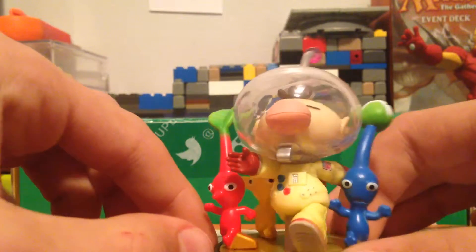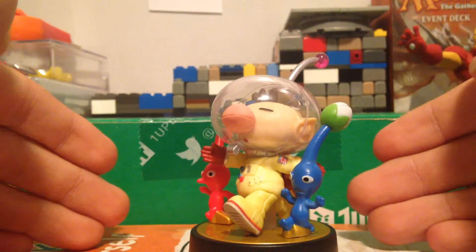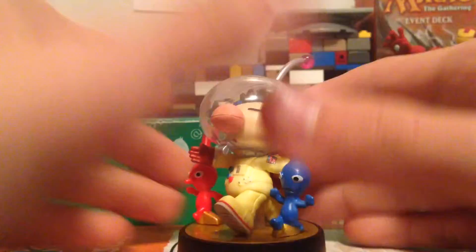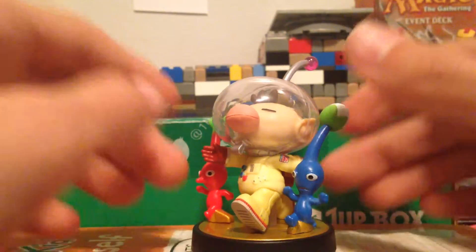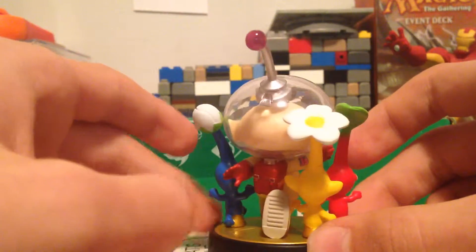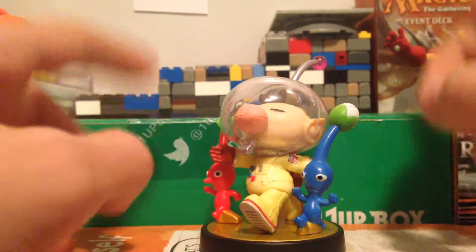On Olimar, he has a whistle here — and when you use it, it will technically tell all of his Pikmin to quickly come back and into one group. The game does that exact same thing, but also switches up the order because you'll start off with these three guys and then you can switch around which one you want.